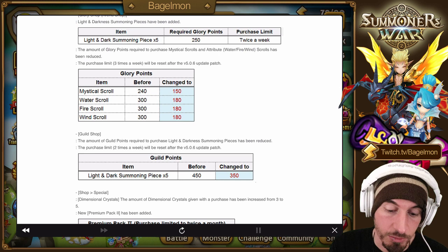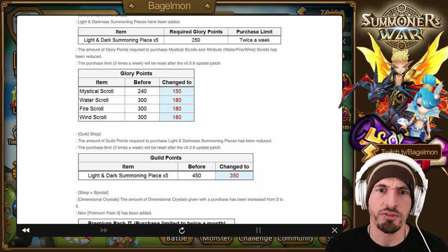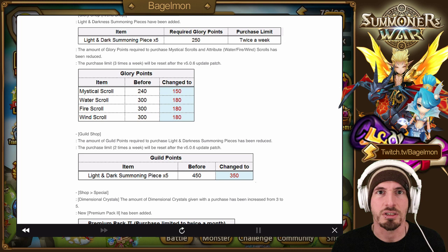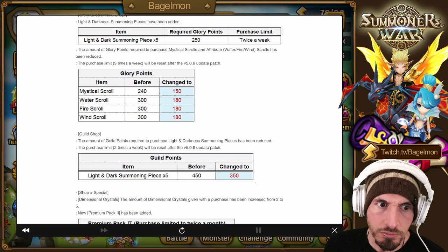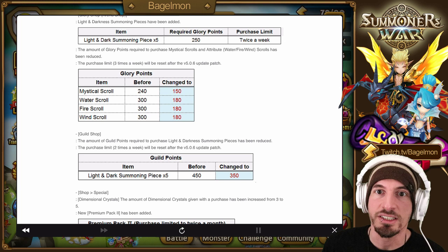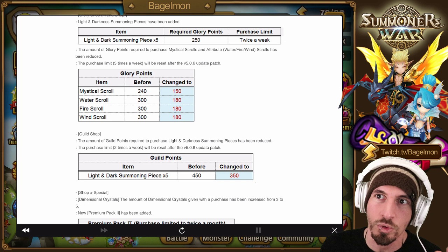With the rivals giving more points too, there's even more access to more scrolls. About a year ago they said they wanted to give people access to more premium units without increasing the rates. Everyone wrote it off as nothing, but they've been slowly increasing access to overall summons over the past year. Since they did it slowly it hasn't felt like a drastic change.